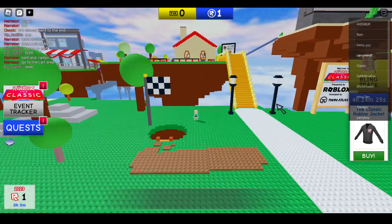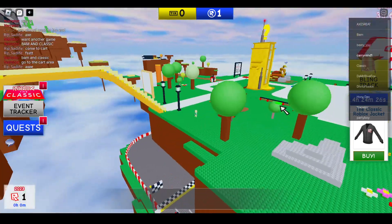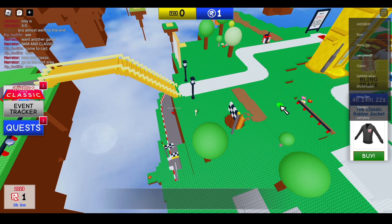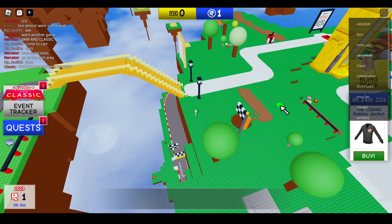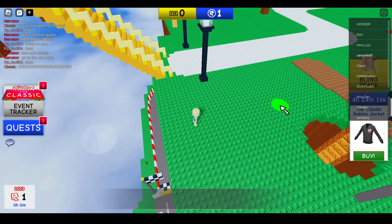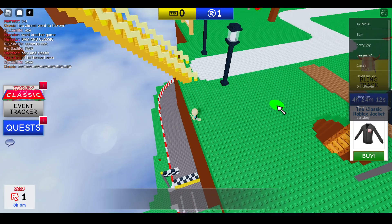You can zoom out like this and see on the left side there is a place. Under this place, you just need to jump from here.